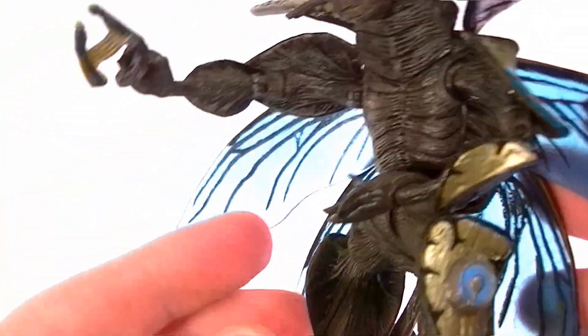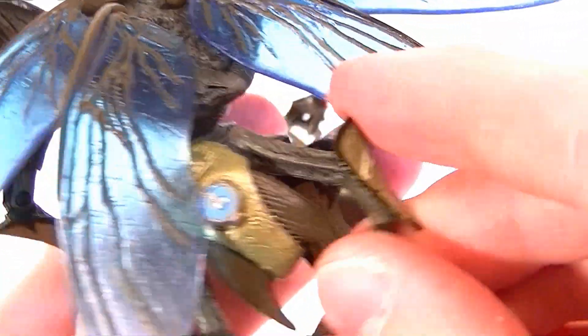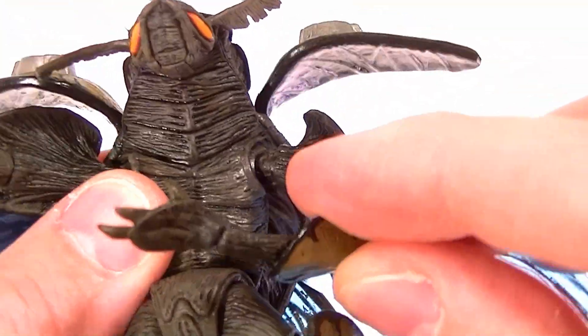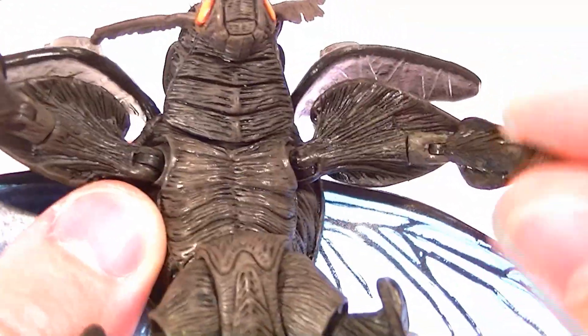The wings are all on ball joints — again, they're very brittle, so be very careful with this guy. Everything that moves is easily broken. The tail segment swivels, and these lower appendages don't have individual articulation — just the whole thing itself swivels. The arms are on ball hinges.